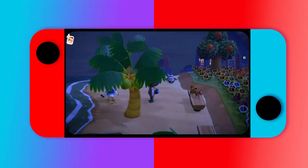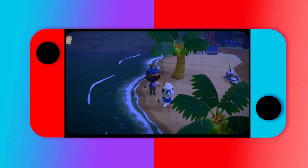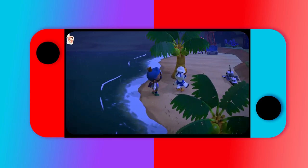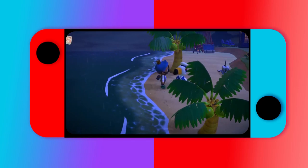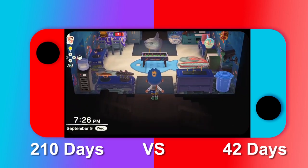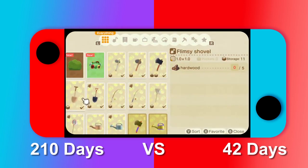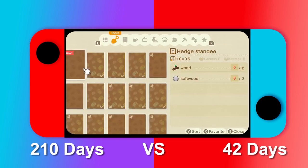So with this method you get five rusted parts every time versus one. Gulliver comes every seven days, so it should have taken about 210 days to get all 30 parts the old way. This method only takes you about six Gulliver trips, which is approximately 42 days.